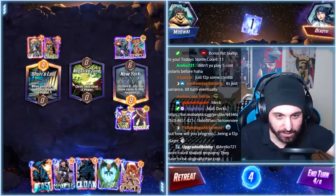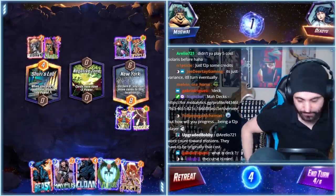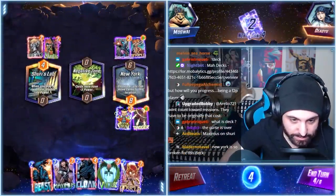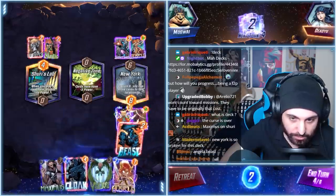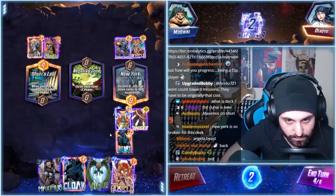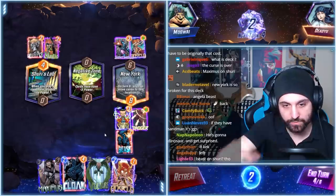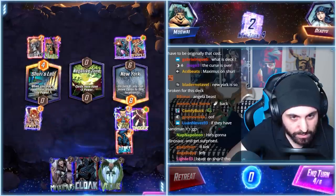We're going to figure out how to reach these kids who are snapping on me. Oh my god — we have to go Beast here. There's no point in Angela Beast — that's just a loss of tempo. We Beast on the right. Where do we play Angela though? Negative Zone is really rough — we kind of have to go Shuri's Lab. This may bite us in the ass.